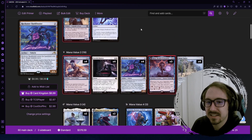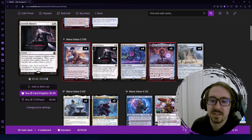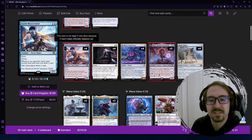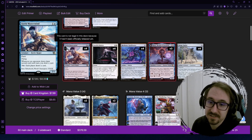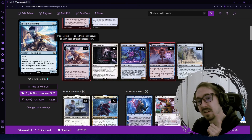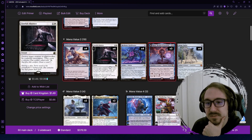Fateful Absence is a removal spell that gives the opponent a clue token letting them draw a card. The reason we're running four copies is because with Fairy Mastermind in play, we don't really mind if they draw a card — it means we'll also draw a card. Either they play around it or they give us a free card.